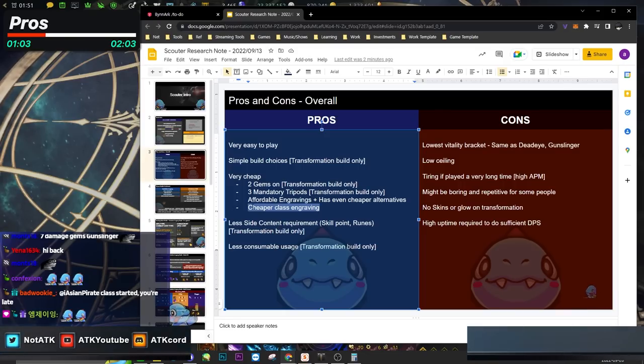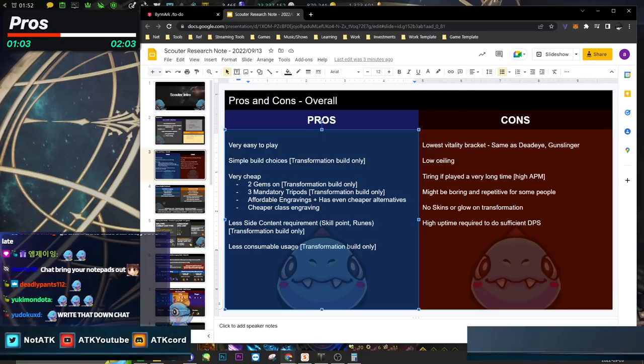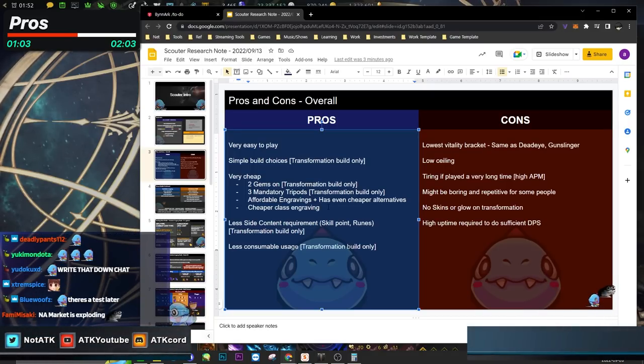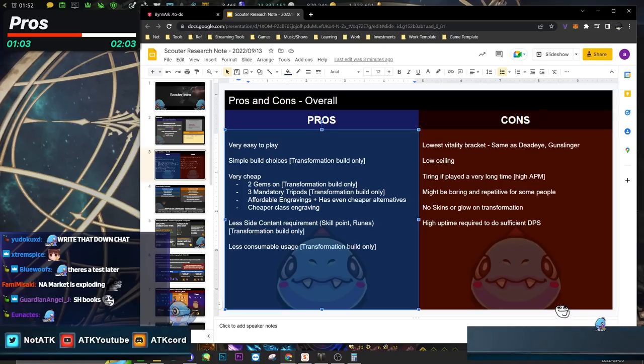This particular point about cheaper class engraving — the reason I say cheaper is because you can go either level one or level three. The Shadowhunter requires level three, but if a class requires level one, like the Scouter, it's infinitely cheaper. I could change the word 'cheap' to 'efficient.'